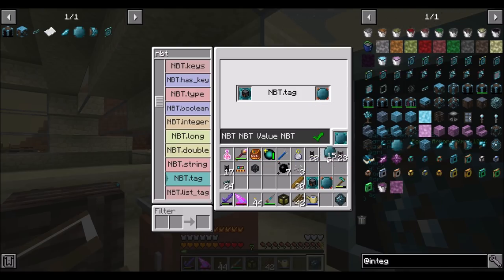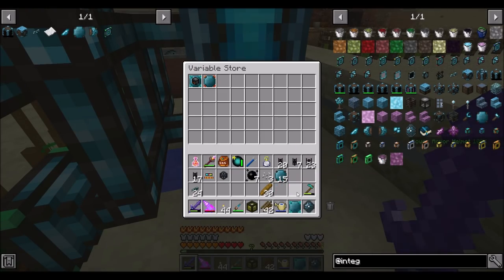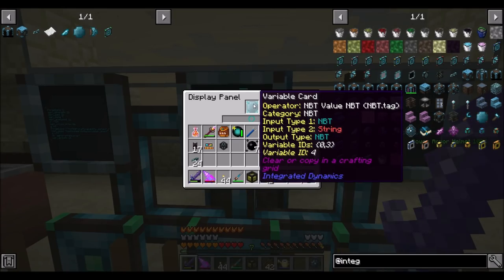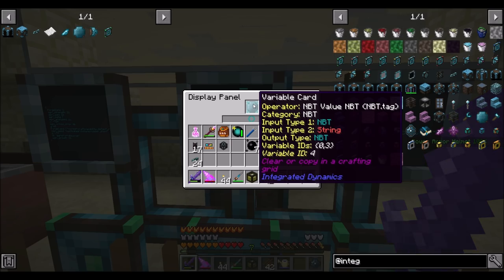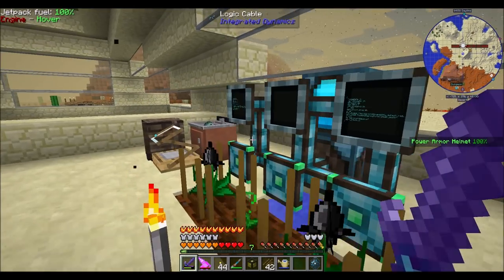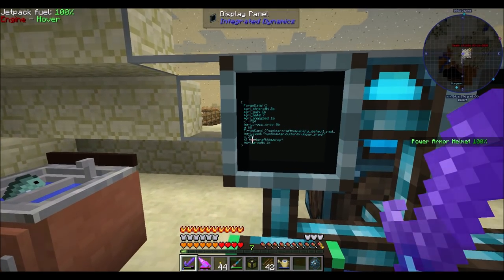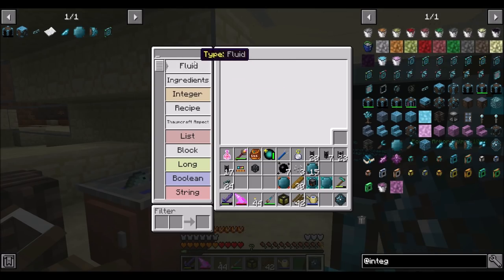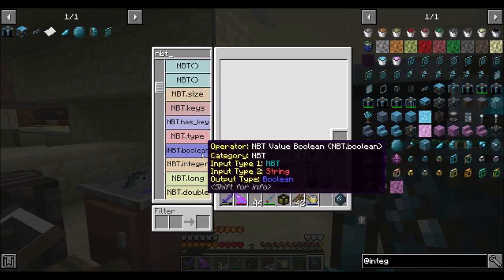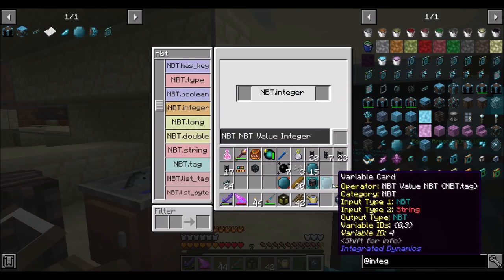And then we can do NBT and put these two in the variable store. Did I do this wrong? It might not be dot tag. Agri strength is 2b — so does that mean bytes? It's not Boolean. I'll try integer, because it might be integer.